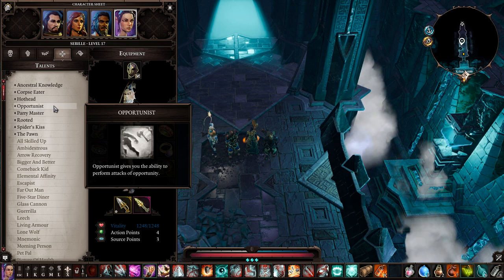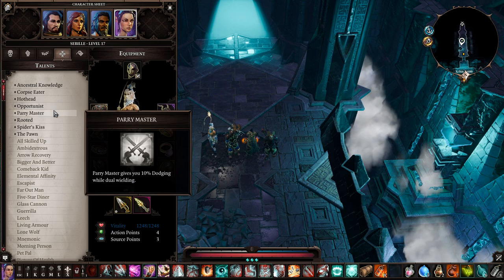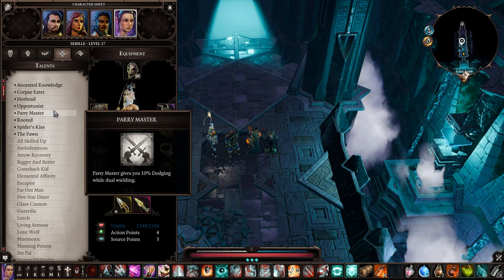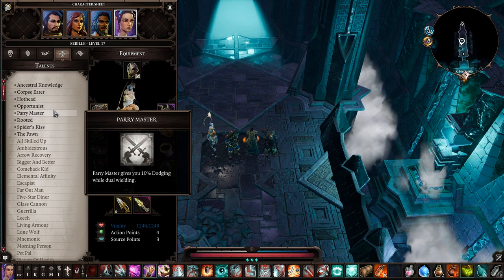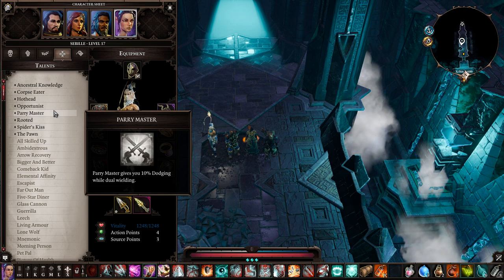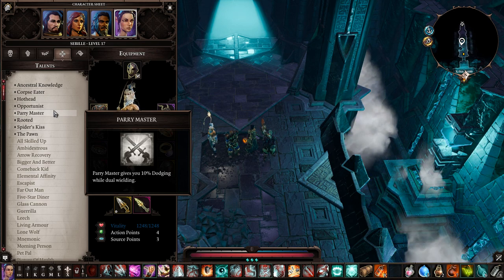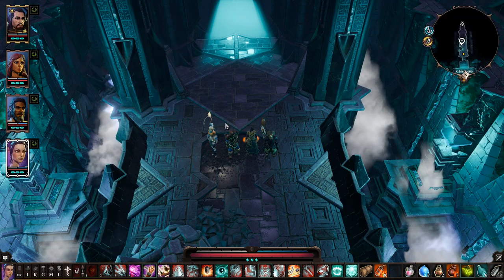Opportunist: anytime a foe moves away from Sabille, she attacks them. Same as the Death Knight. If they're running from her backside it probably counts as a backstab too — I killed a few enemies this way. Parry Master gives 10% dodge while dual wielding daggers — really good and powerful. The Rooted talent I'm skipping — it's story related.